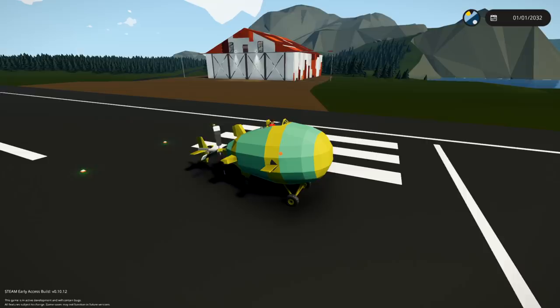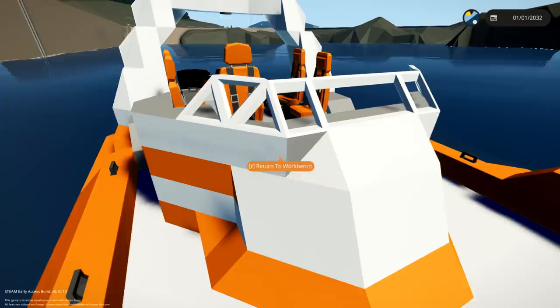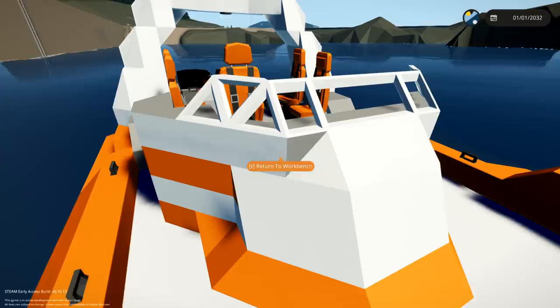Let's check something else out. If you want to use this, I'll link it below. Look at this little thing — this is actually super cool looking. This is called the Storm 2. Look at it — it's even written on the side and it's got a date on it. I don't really know what this is for or what type of boat this is.